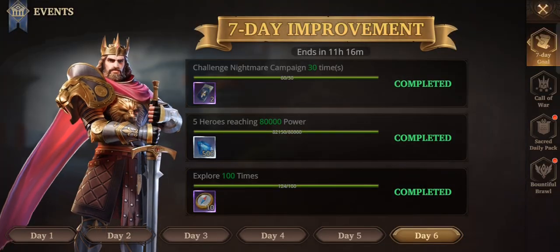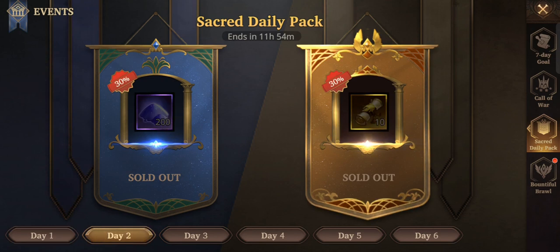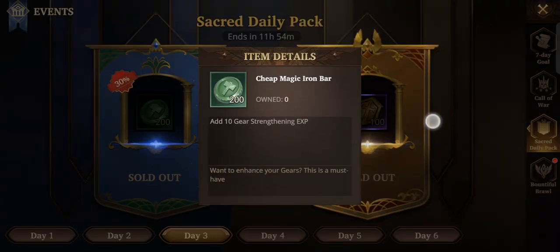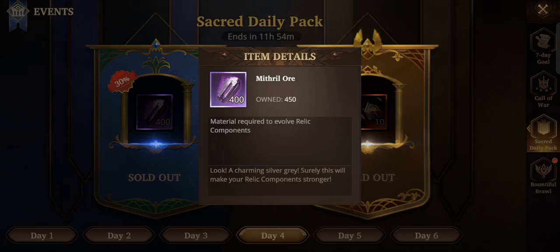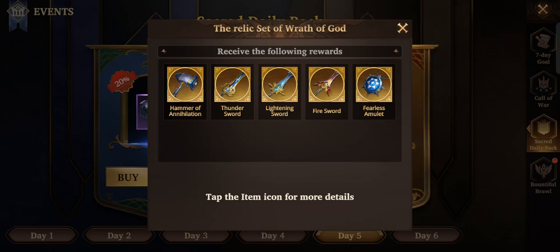By buying the sacred daily pack for a total of six days, you will have a chance to purchase resources from the event. On day one you can purchase some very helpful items. Day two as well. Day three has items used for upgrading your armors and weapons. These are pretty helpful - buy them no questions asked. You also need to purchase certain items because later on you won't have enough of them - you really need more of these.